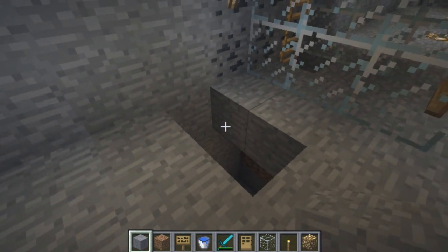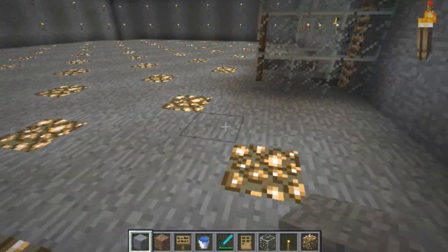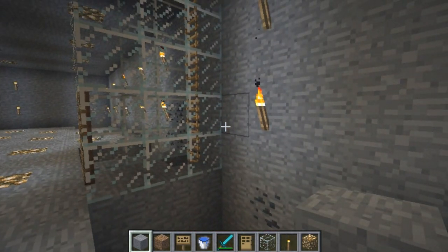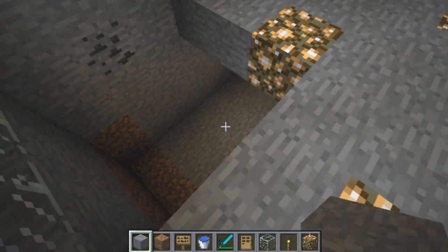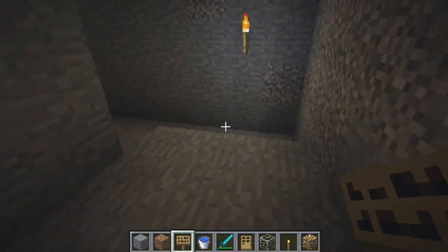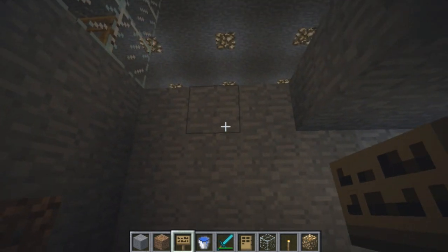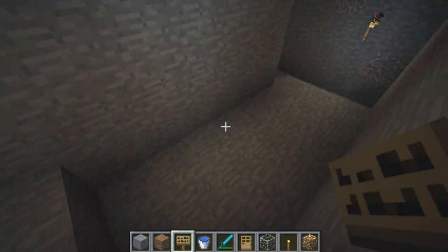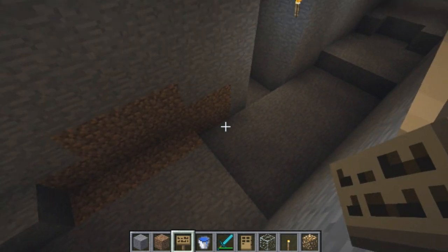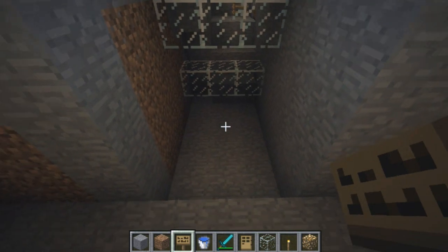Including this corner right here. Then you're going to make it at least 4 blocks deep. You want these corners too because sometimes the slimes do go in these corners. Then you're going to put water — I'll show you where to put the water soon. This is what the caves look like: 4 deep — 1, 2, 3, 4. The water will flow down from each side and they'll all meet up here, then the slimes will end up here and you can harvest them from this area right here.